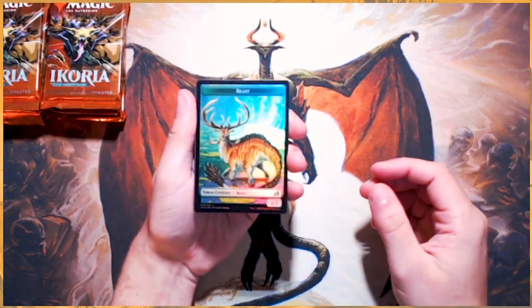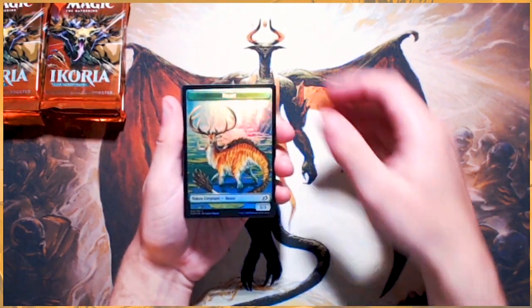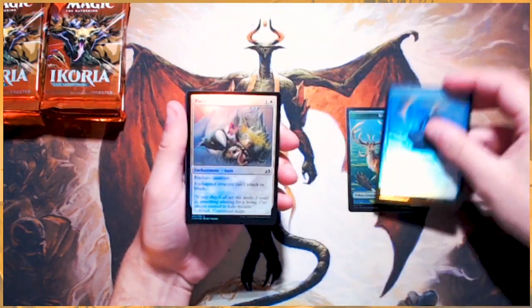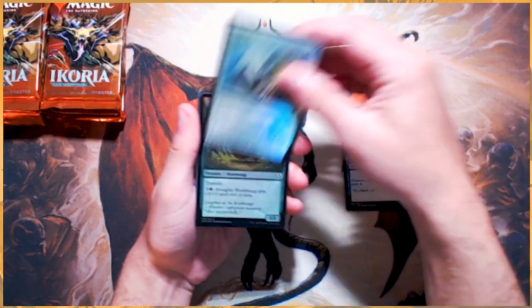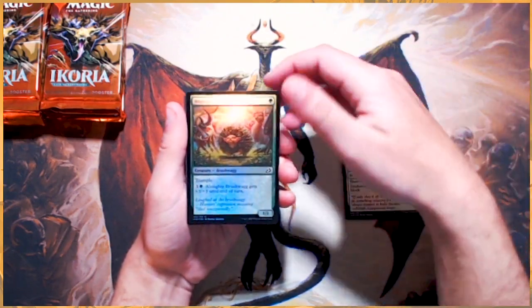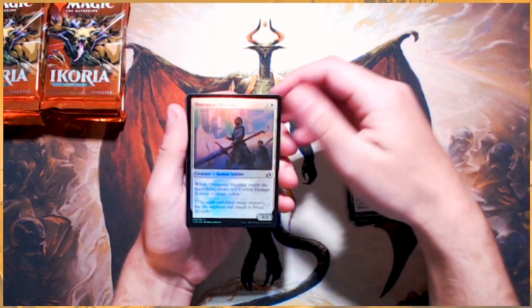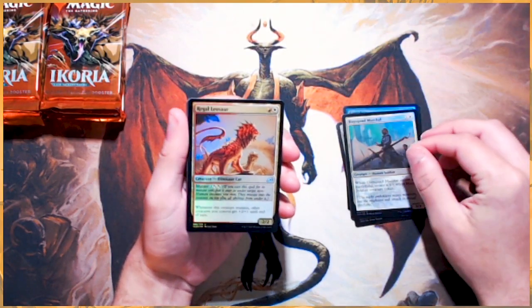Let's go ahead and start. Foil Beast token — absolutely beautiful. A Foil Convolute. A Foil Pacifism. Almighty Brushwag — absolutely love this card, by the way. Fantastic. A Day Squad Marshal. A Regen Leosaur — beautiful card.